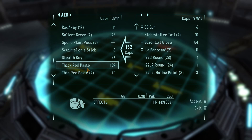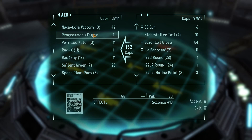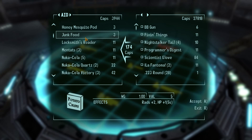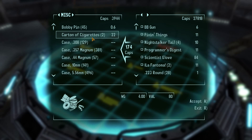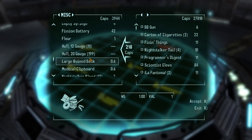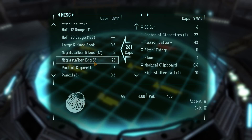Programmer's Digest - we don't need those anymore. Fixing Things - not really. That'll do for now. What else have we got? Cigs, coffee mugs, cups - we'll keep those, we'll give those to our robot friend. Fish and battery and flour - we definitely don't need. Night stalker eggs.